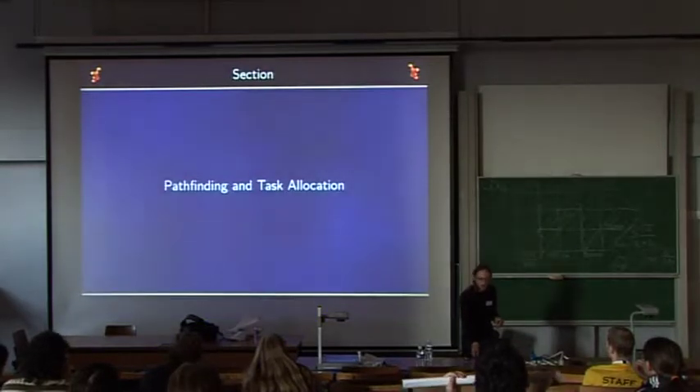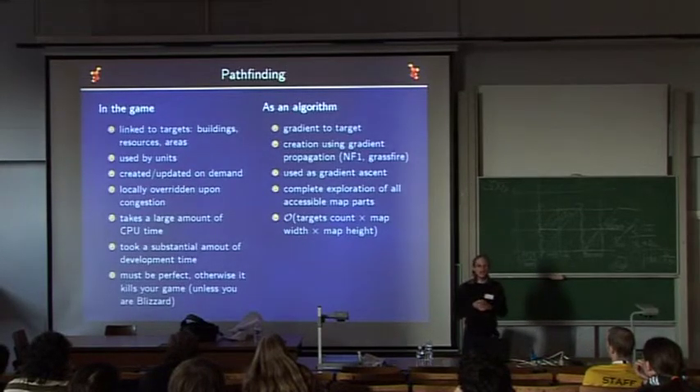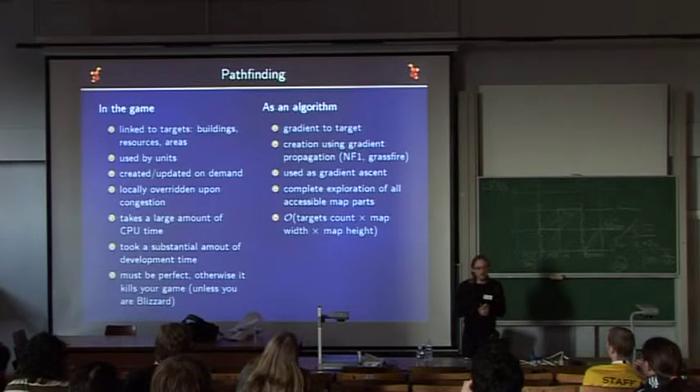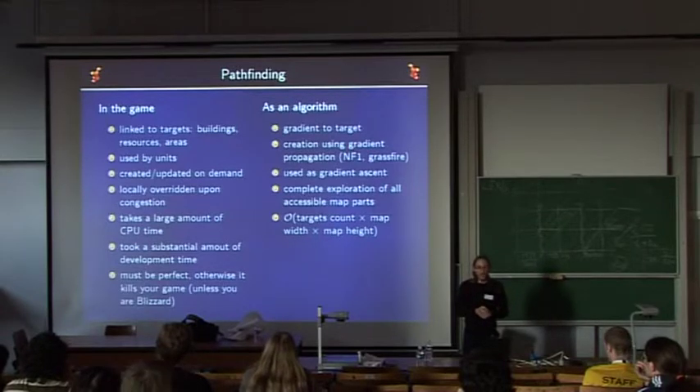Now let's look at two subsystems of interest: pathfinding and the task allocation algorithm. In Globulation, pathfinding is linked to targets — units do not pathfind themselves, but rather pathfinding is attached to the destination. Destinations can be buildings, resources, or areas. Paths created by the pathfinding are used by units, which request targets to create paths on demand. If there is congestion with many units going to a specific target, the path is locally overridden by units but globally managed by the target. This approach takes a large amount of CPU time and substantial development time, but pathfinding in a game must be perfect — otherwise it easily kills the game by frustrating the player.